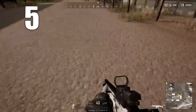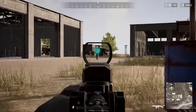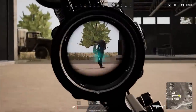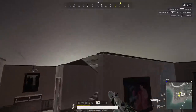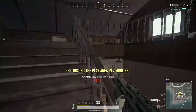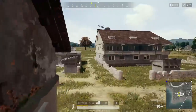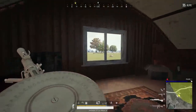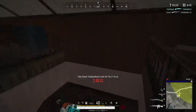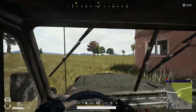Coming in at number 5 is a fan favorite — the Scar-L. For this weapon, it doesn't matter too much what you run on the muzzle: suppressor, compensator, or flash hider — whatever you personally prefer is fine. But the grip is what's important, and for me it's the angled grip. The big difference between the Scar-L and the M4 is the M4 shoots faster but is harder to control, while the Scar-L shoots a little slower but is way easier to control. The recoil is almost all vertical, and the angled grip softens up that horizontal spread making it very effective. My grip ranking for this weapon: angled, then vertical, then light grip, then half grip, then thumb grip — but anything can work if ran correctly.